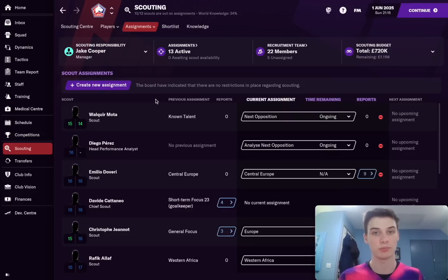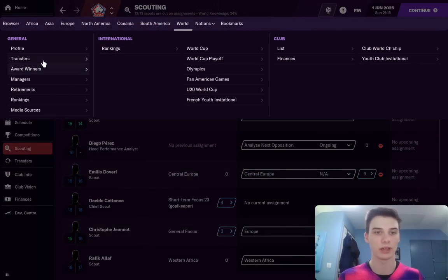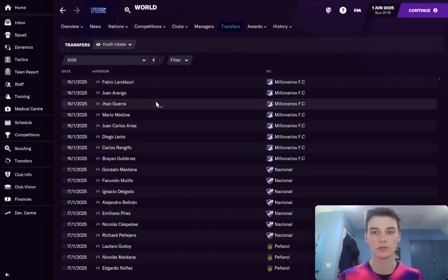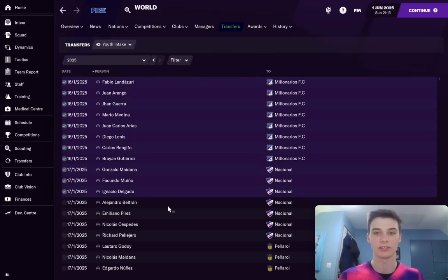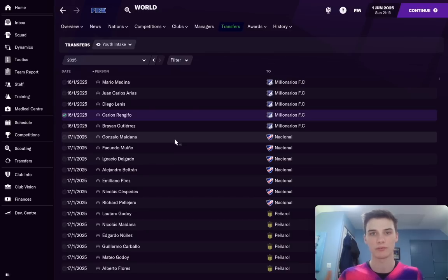Another method to find wonderkids — and pick them up for a bargain price — is to use a 'scout the world' technique. All you want to do is click the globe icon up near the FM button, hit World, and then find Transfers. From Transfers, you can filter it down to Youth Intake. You can see the youth intakes from all the clubs around the world, depending on how many leagues you have loaded — there's going to be more players in here to scout. You then go down and scout as many as you want. If you want to be picky, you can only scout certain needs — maybe you just want English players, so you scout the English teams when their youth intakes come in.